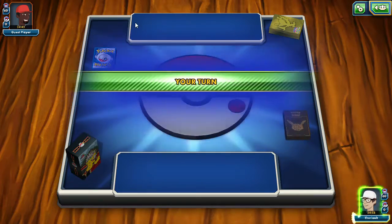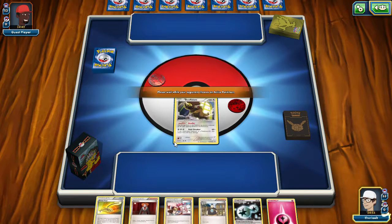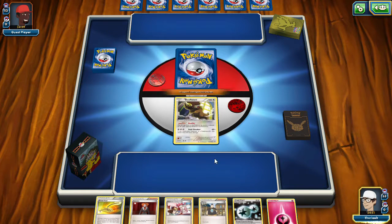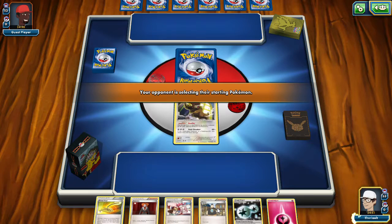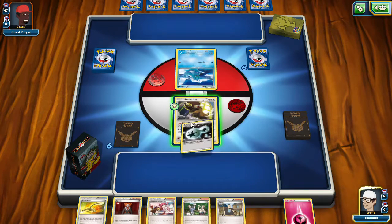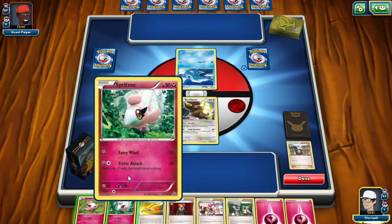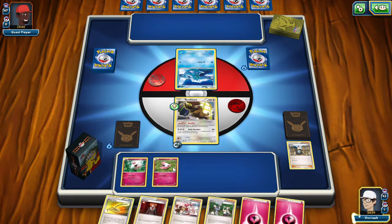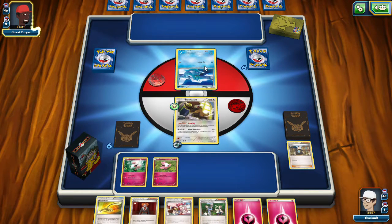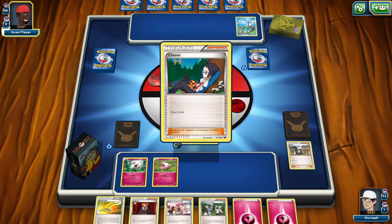I lost the coin flip so he gets to choose who goes first, and he picks me — cool, thank you. Prize card again is Bouffalant, and I have enough energy for him all set to go. I can switch out one of my opponent's Pokemon. I'll use Tierno to see if I can get anything on my bench right away. I'll chuck my double energy on — hopefully he doesn't have a discard card. All he can do right now is Pound and Water Drip, and he's drawing three cards.